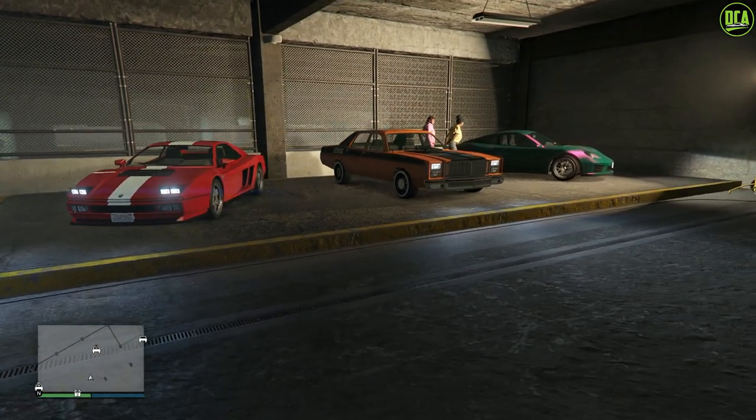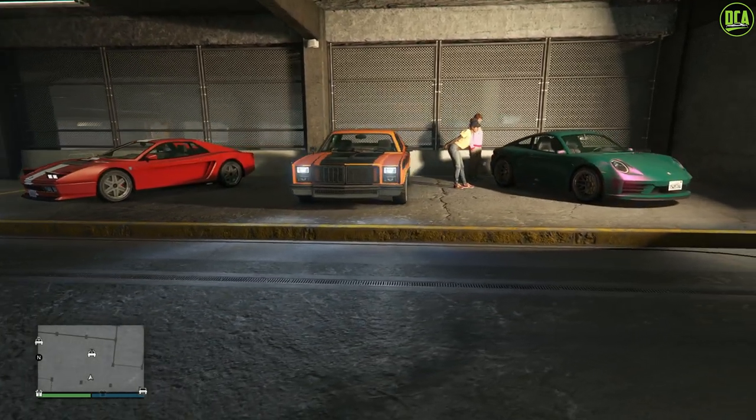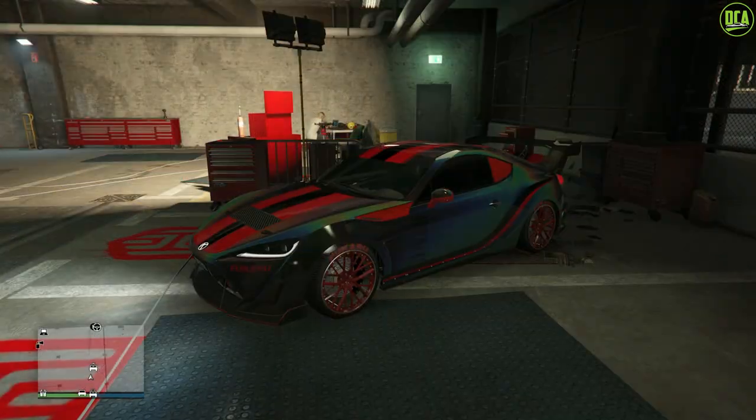Continuing to the test ride vehicles for this week, we have the Cheetah Classic, the Greenwood, and the Comet S2. None of these were a Moze website vehicle, so keep that in mind. And for current-gen console users, we have the Karin S95 as the HSW test ride vehicle for this week.